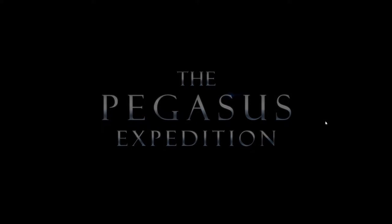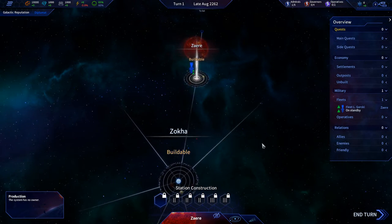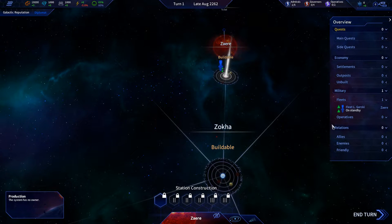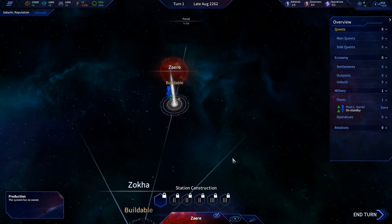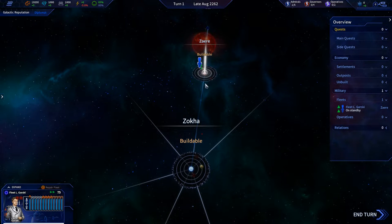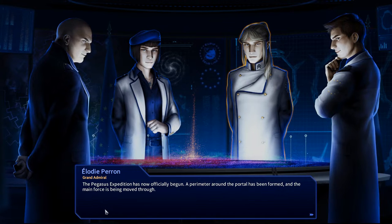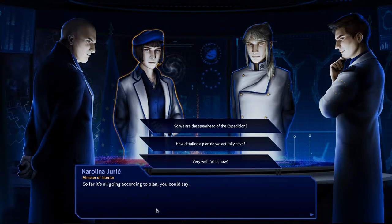So those are some very dire stakes going on here. Now that we're on the map, let's go ahead and zoom in. Here's our fleet right here. We start off with one fleet, and we're going to head on over here to the Zoka system, which is the new system we just found. Travel over here. Welcome to the Pegasus Galaxy, Director. The Pegasus Expedition has now officially begun. A perimeter around the portal has been formed, and the main force is being moved through. So far, it's all going according to plan.